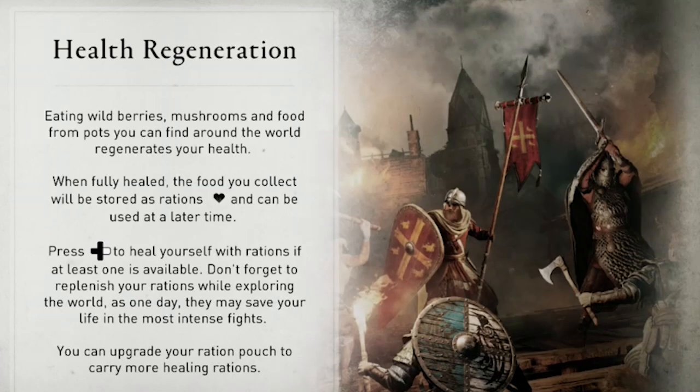Health regeneration: press the right D-pad button to heal yourself with rations.